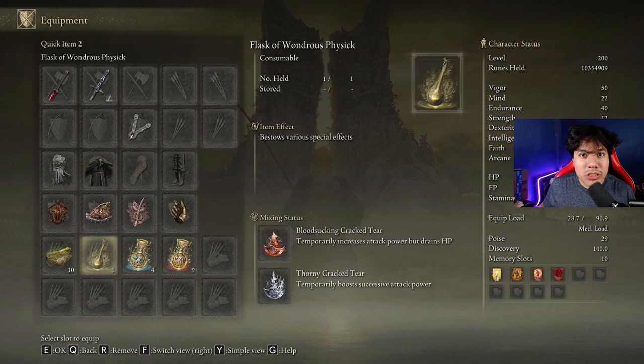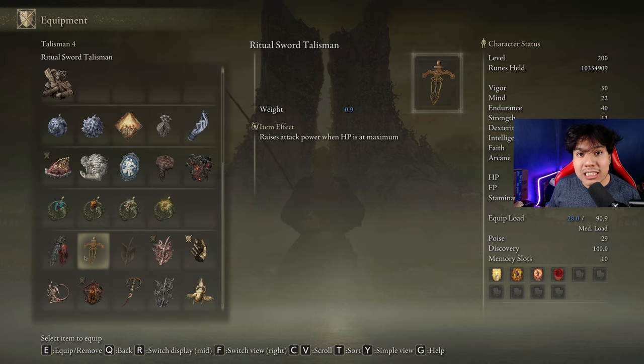In our Flask of Wondrous Physick, we are going to use the Bloodsucking Cracked Tear and the Thorny Cracked Tear. But if you don't want to use the Bloodsucking Cracked Tear because of the HP drain effect, feel free to use any other tear you want — I recommend the Fire Shrouding Cracked Tear. And if that's the case, then you can also use the Ritual Sword Talisman, because you are not going to lose HP over time.